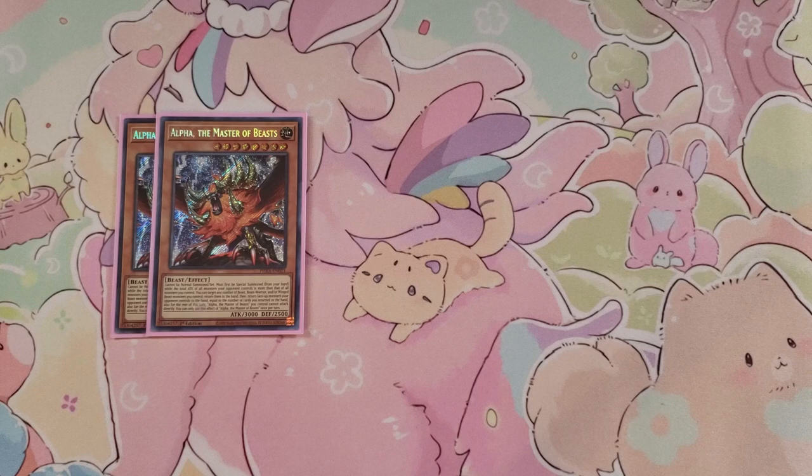What Alpha does is it must first be special summoned from your hand, and while the total attack of all monsters your opponent controls is more than yours, you can special summon this card. Then you return Beast, Beast-Warrior, or Winged Beast monsters you control to the hand, and then return the same amount of your opponent's monsters to their hand, and then special summon Alpha back if your opponent still has more attack points than you. You can't bounce again after that, but it's a really solid card.